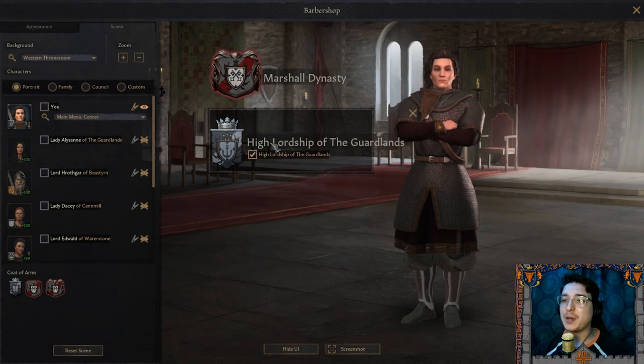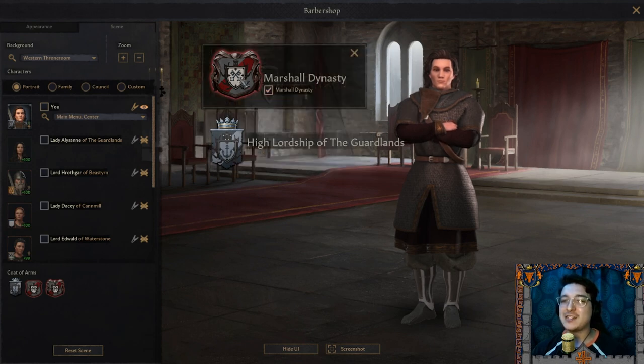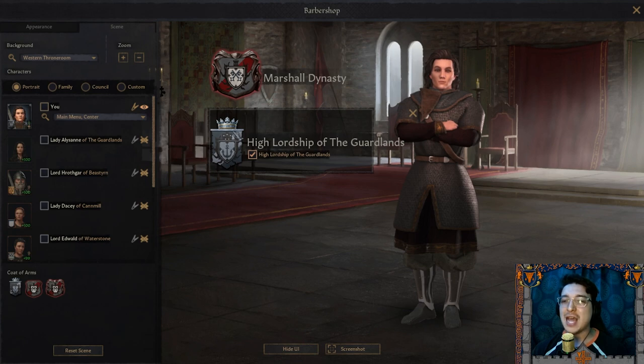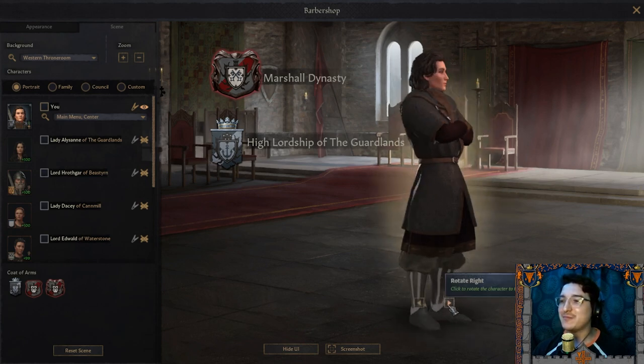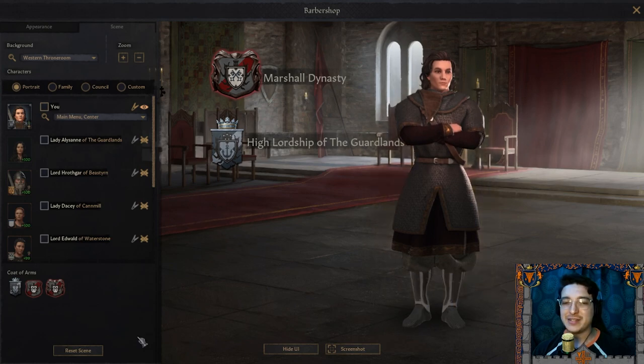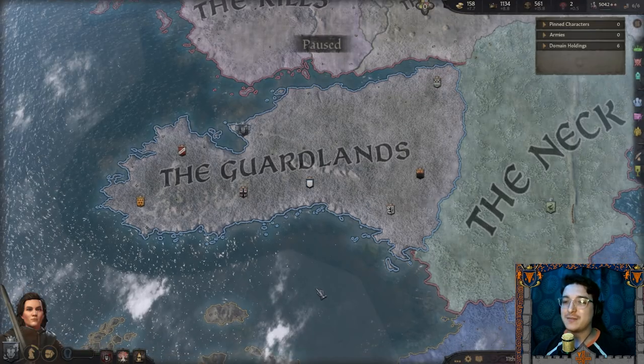I switched the sigil to a modified version for our realm — because we are the Guardlands of the west, shields of the west and guardians against the ironborn raiders. I changed the keys to an anchor symbol and the little castle at the top to quite a few castles, as a signifier of our realm over just our singular family. Either way I think it's pretty cool. Our young man — such a handsome little bean, Lord Arid.